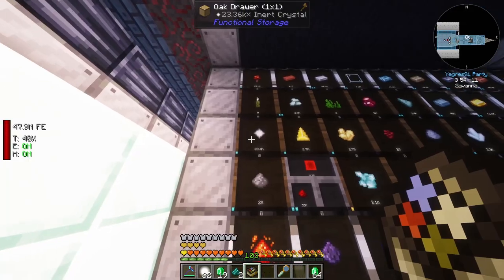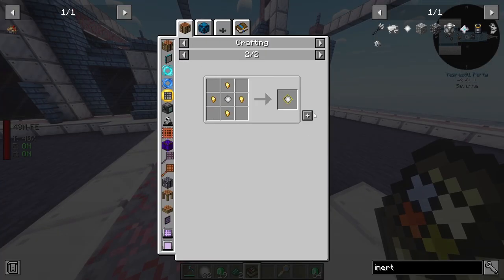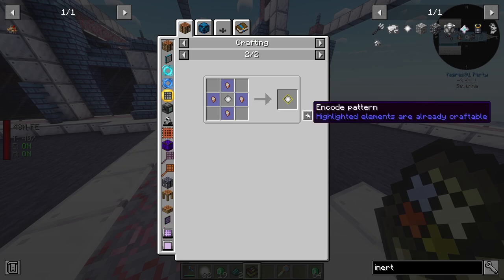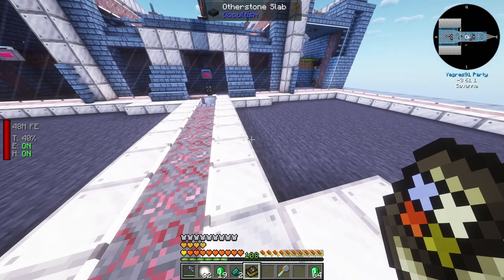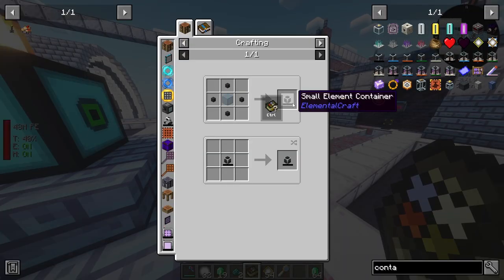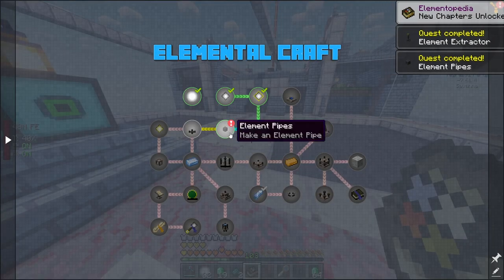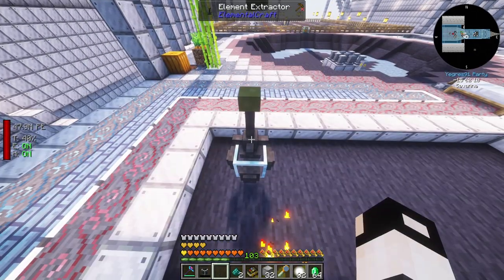Inner crystals we get from sifting crushed netherrack, and we've got quite a few - 23,000. We'll need to make a recipe for contain crystals and craft a few of those. We'll need an element extractor and a small container to make those, and we get some more pipes and another element.